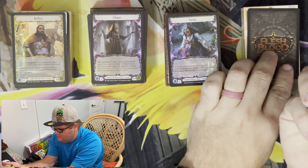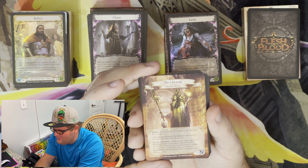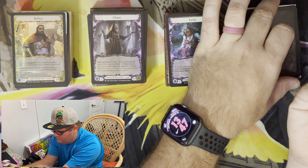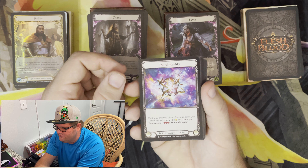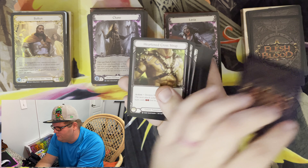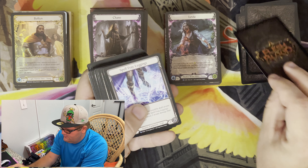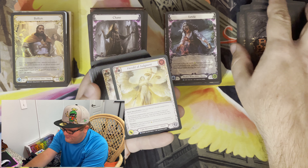The Librarian mentor card — these mentor cards, man. I can't wait to collect a bunch of these full art cards. I don't know if they're going to be promos or what, but those are beautiful. And as we say beautiful, look at this explosion of color — Iris of Reality. Then we've got Halo of Illumination, a Heartened Cross Strap, Dream Weavers, and Spellfray Leggings. The color is just so crazy.